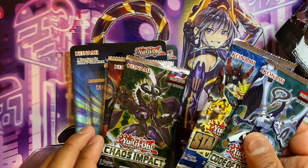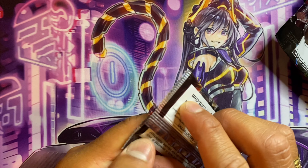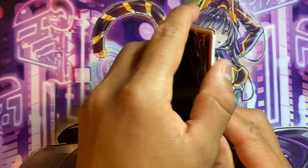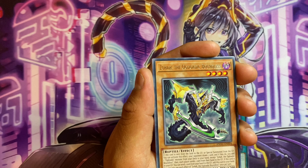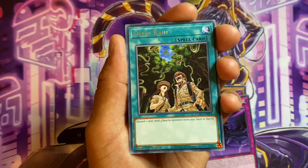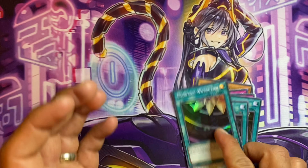Now let's get started with the TCG packs. We've got Code of the Duelist, Chaos Impact, Ancient Guardians, and Toon Chaos. Starting from most recent to oldest, so beginning with Ancient Guardians. The chase cards are the collector's rares. Pulls include: Ignite Reload, Ogdoadic cards, Snake Rain — which was a reprint in this set — Origin, and Ogdoadic Water Lily. No collector's rares unfortunately.